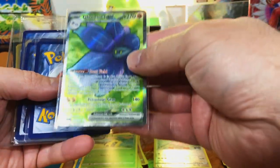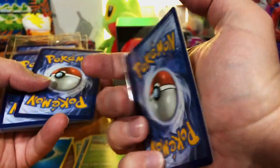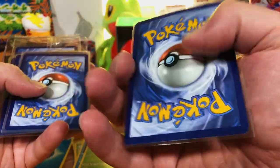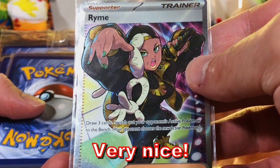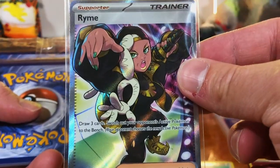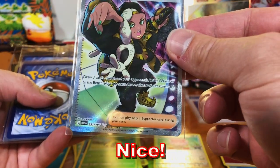First up, Glomora EX full art — looks good on the front and back. ESQ Terra EX from Obsidian Flames, very nice. These are Rhyme full art, very nice. I pulled one of these in the big Obsidian Flames opening on my channel — we pulled this and so many more Obsidian Flames hits. Nice full art trainer.